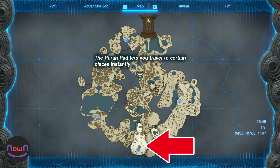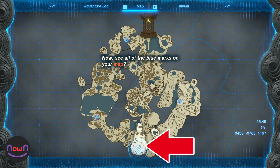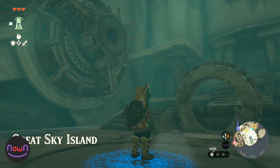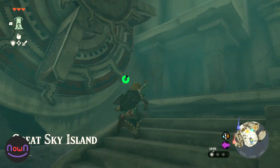It's located near the Room of Awakening where you started your journey, so it's recommended to fast travel there. However, you can explore more of the Sky Islands first if you want to.